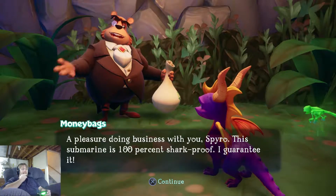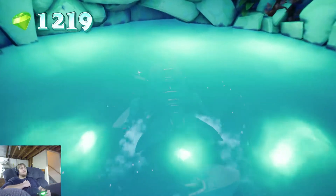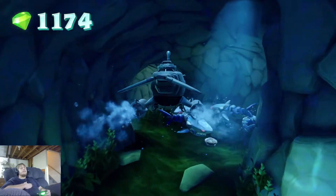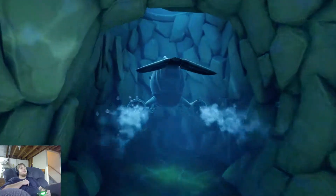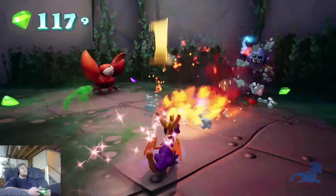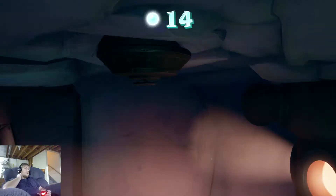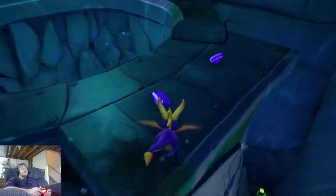The NPC: 'This submarine is 100% shark proof, I guarantee it.' He even looks like a shark. That's why I got all the way down here with that submarine. I'm going to have to go back down here for those gems. And for the first time I lost Sparks. Everything's completely underwater now.